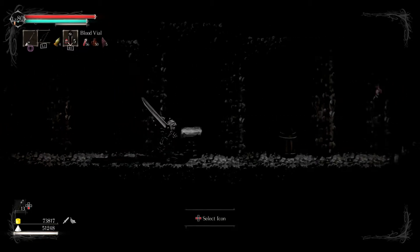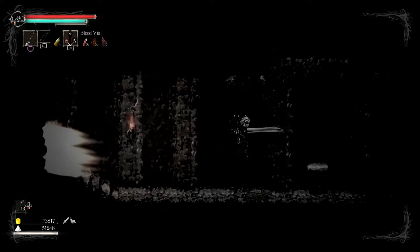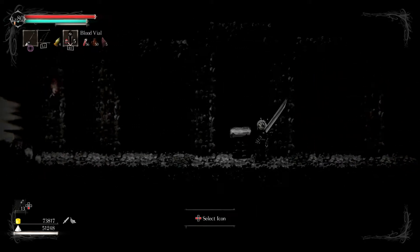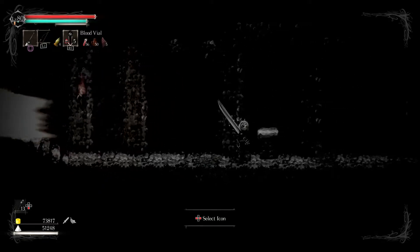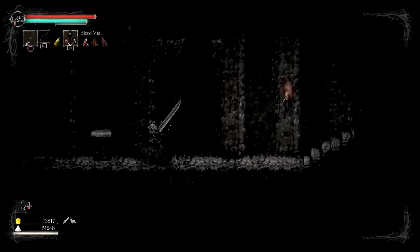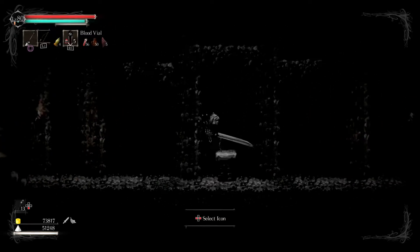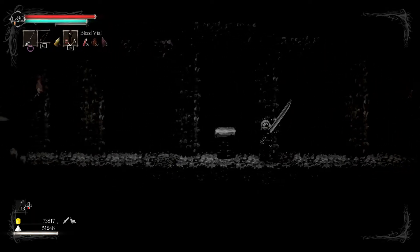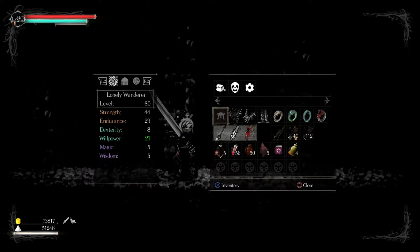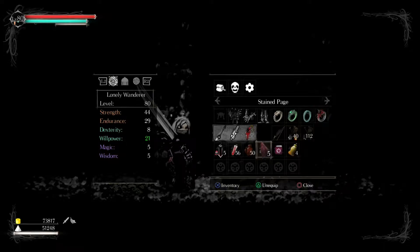Right here we come into what the bread and butter is - basically the bonfires of this game. I'm going to use some Dark Souls vernacular to explain things. The sanctuaries are your place of rest. They're your home. They're where you can summon different NPCs to your location to aid you, which is nice. They're also where you can level up.